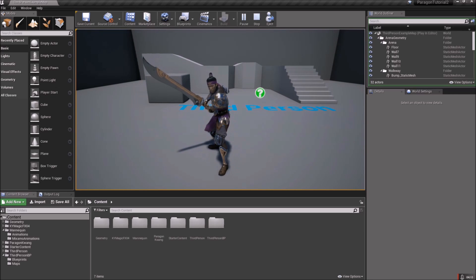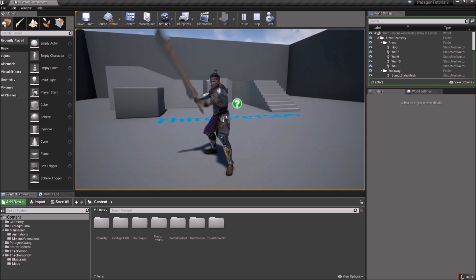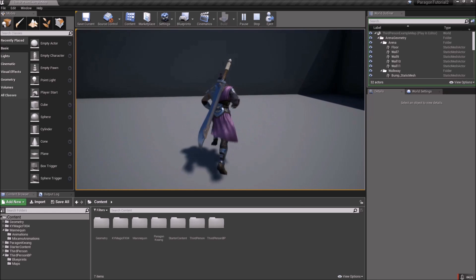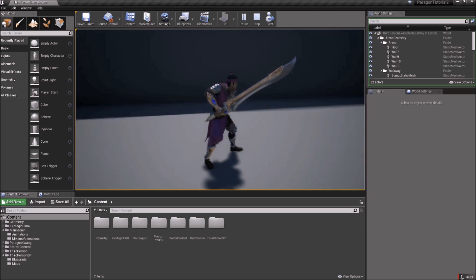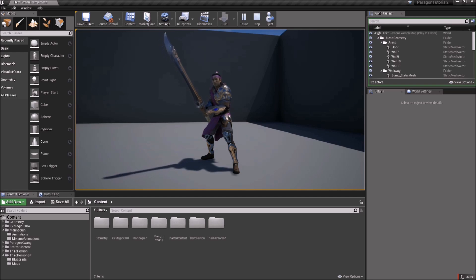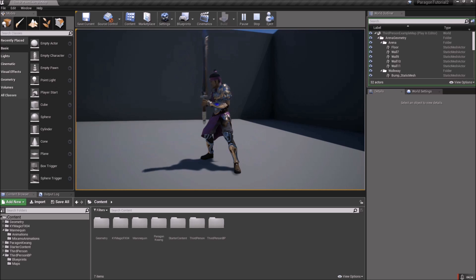If you have any questions about specifically customizing with an idea that you have, just let me know and I'll see if I can figure it out for you. You have a nice little transition there — it looks better than it did before. And now for the emote — if you hit T you should do this cool checking-out-a-sword emote.